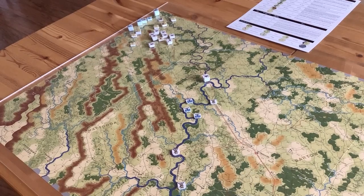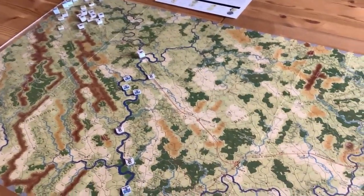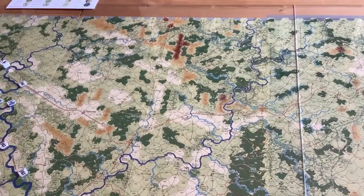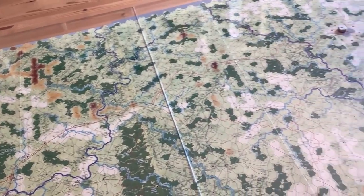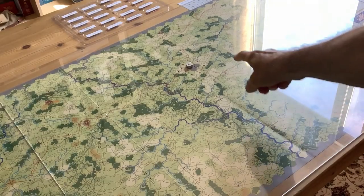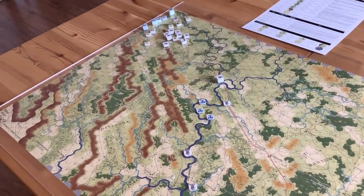Now, the game features a very long and narrow campaign map, because most of the campaign centered around the Western and Atlantic Railroad. We're just going to follow the map down from Dalton, Kingston, Resaca — and you can see the map is quite long and skinny. And there's the city of Atlanta. So it's a very interesting campaign and very, very linear.